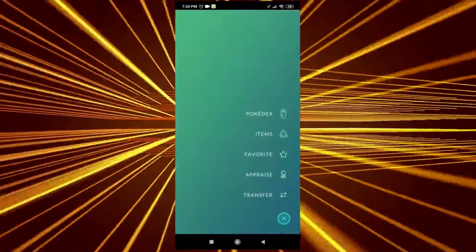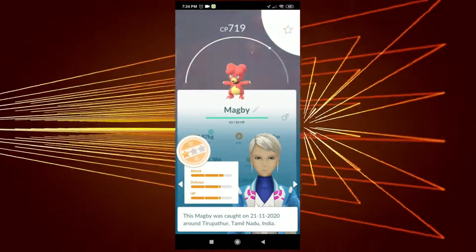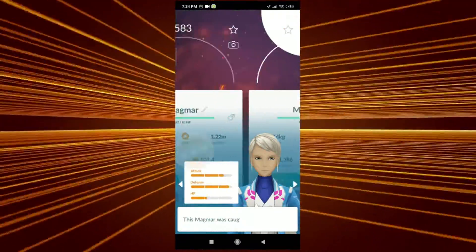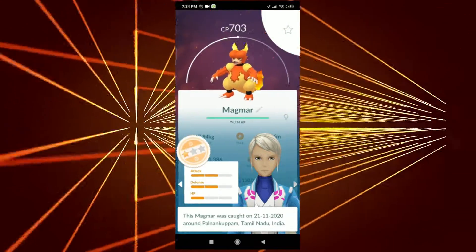From the 'No Match for Magmar' special research, I got a 96% Magmortar — I kind of forgot to check the IVs at first, but there you go. I also have some Magby there — Magby with two stars. I'm still hatching some Magby, so we'll see how it goes.